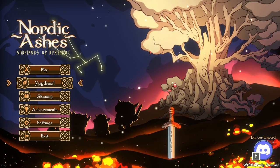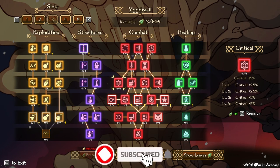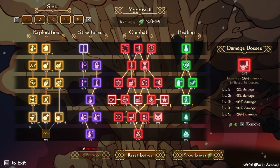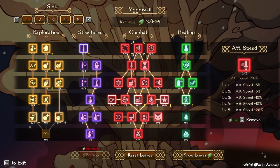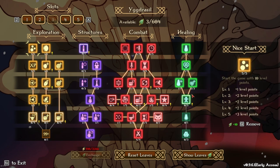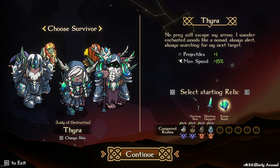Hello survivors and welcome to another video. Today we are going to be playing Ragnarok 5 with Thara. I know a lot of people seem to be struggling with characters besides the summoner, so here we are. We are focusing on crit, movement speed, projectile, limit break damage on bosses, and ultimate cooldown — five levels in absolutely everything in combat that I think is necessary. We also have XP, XP attraction, a nice start, and overhealing.